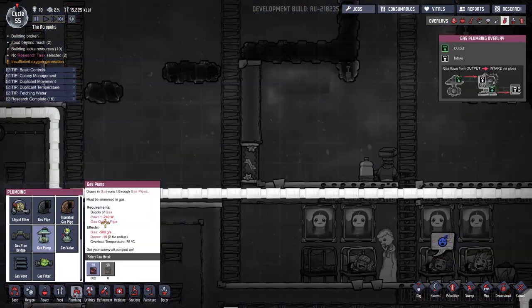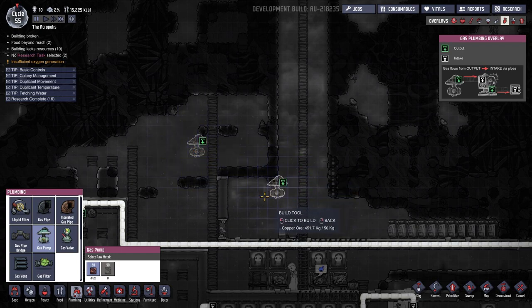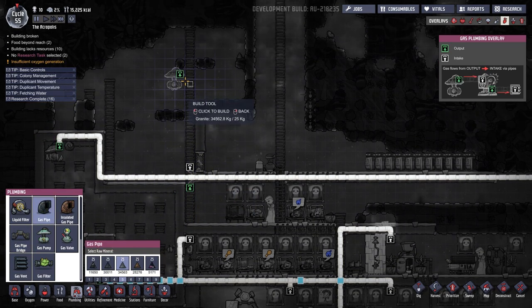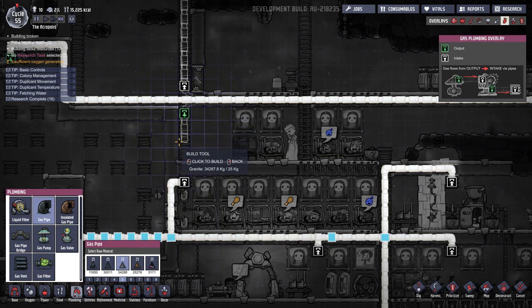We need our gas pump. I'm not sure where I would like to put it — I'll put it right here because all the O2 keeps pooling up in this area. And we'll need a gas pipe bridge. We can put it right here. Our gas pipe... There we go. And then we'll send this gas pipe like so.